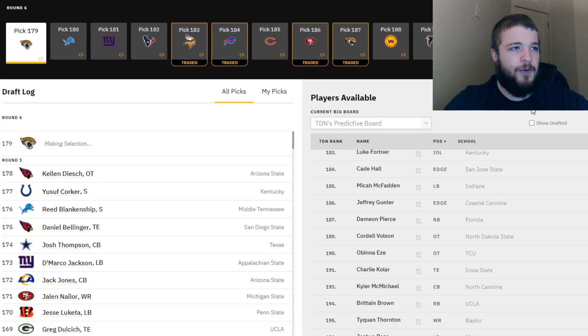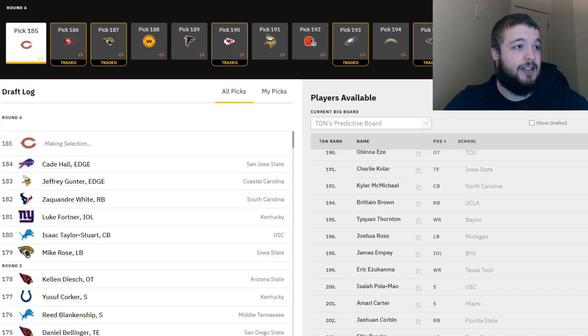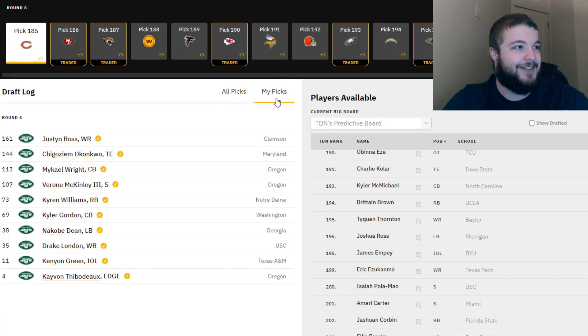The Jets only had picks through the fifth round, so that's it. Based off what we got, I think that's a solid mock draft. Without a sixth or seventh round pick, that looks like a really good draft class. Jets fans, let me know what you think in the comment section below. Be sure to smash that like button and subscribe, and I'll see you next time.